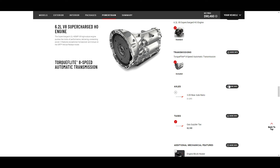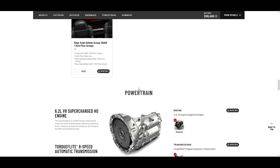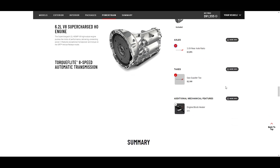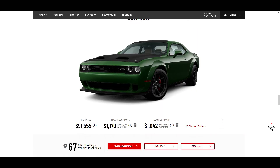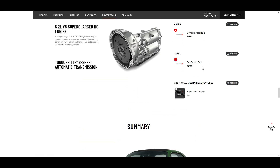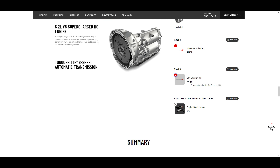There's an axle ratio option - numerically lower axle gives lower engine RPM and better efficiency. Since I wouldn't be going totally crazy with this car, and I'm already at $90,000, I'll upgrade to that to save a little on fuel. I really wish I could get rid of the gas guzzler tax. Final price: $91,555. That is expensive but the car looks beautiful. Imagine how much you'd save without that tax.